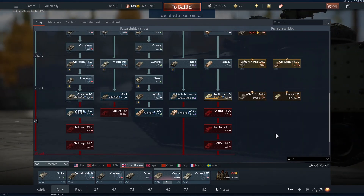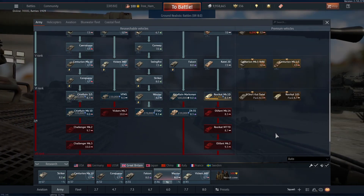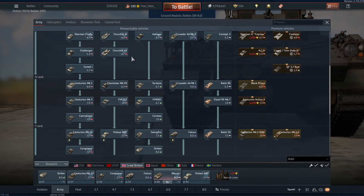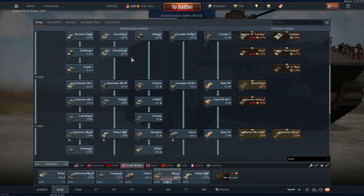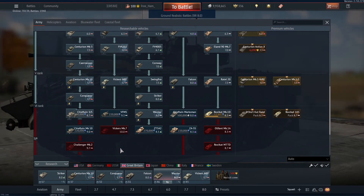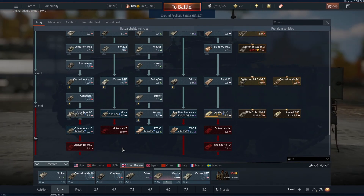In a line-up you want vehicles with battle rating numbers as close to each other as possible. Otherwise, vehicles with a lower number will be completely outmatched. For example, in my 8.0 British line-up I would not take the Churchill Mk7, as it would be completely outmatched. However, because there are only 3 eight-point-zero vehicles in my line-up, I have filled out the rest with some 7.7 vehicles, which are still competitive enough to not be an issue.